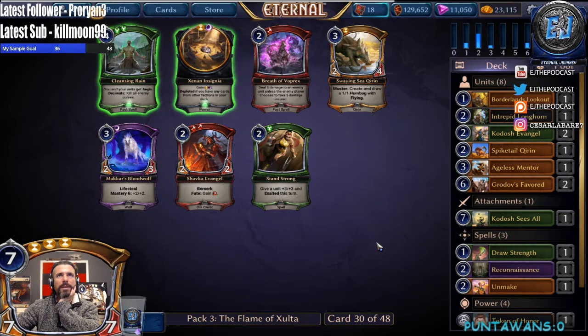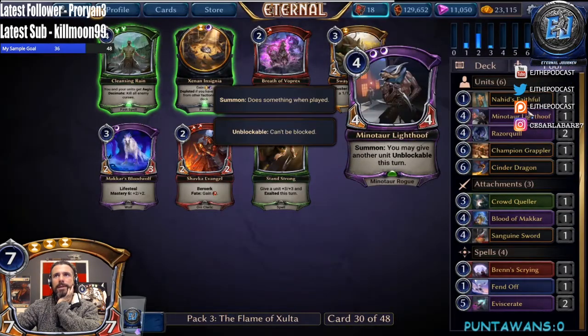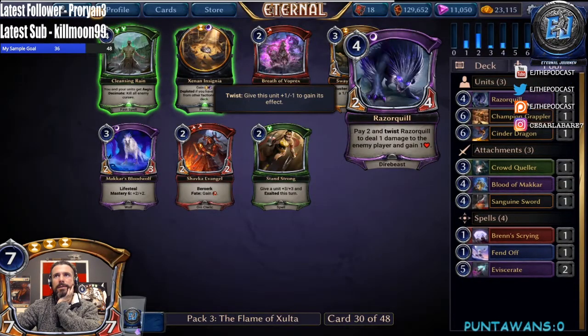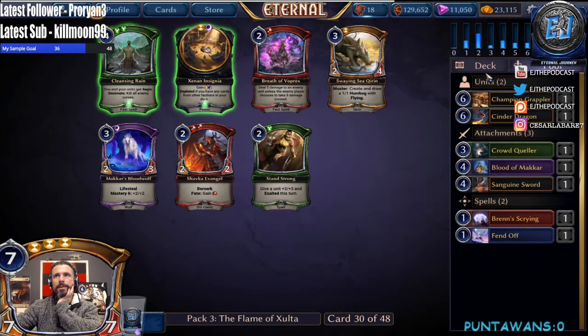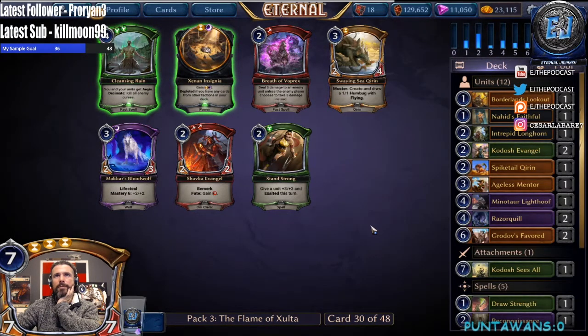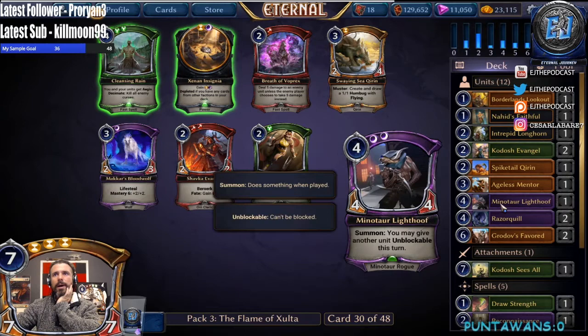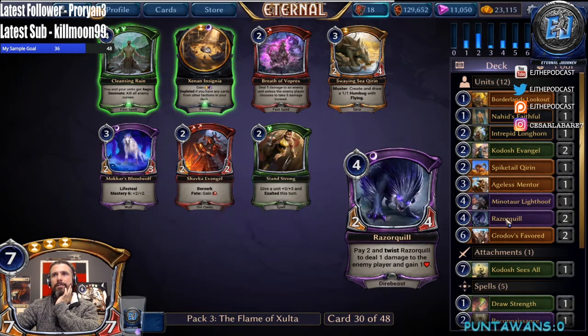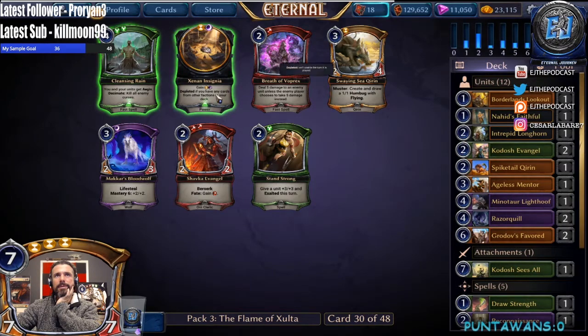Bubble for C Kiren. Also, let's see if we go back to three color, what do we look like — we have 12 units right now. I think we'll take the Insignia. I'm kind of okay passing the Light Hoof but I want the Razor Quills and the Eviscerate, so we'll take the Insignia here.